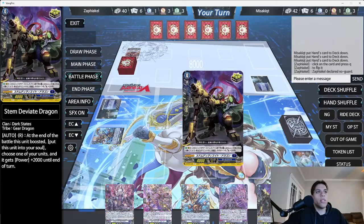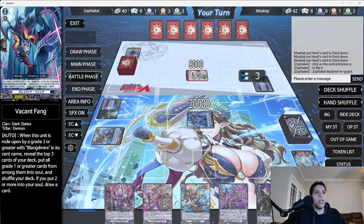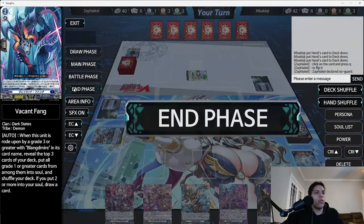We move to battle phase and swing. We can see in the chat if he decides to guard or not — he is guarding. That's fine. When you get a trigger you have to immediately give the power, and on the right you can click on the card to increase its power or critical. And that's it for us, so we go straight to end phase.